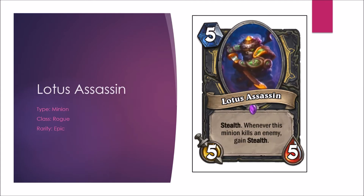On to the Lotus Assassin — our first Rogue-only card. It has Stealth, and whenever this minion kills an enemy it gains Stealth again. This card certainly has potential — if buffed, it can make surprising value trades and then escape an easy counter by your opponent. In Arena, it's basically just a better Stranglethorn Tiger. It's not a beast, but it will trade really well. Constructed B, Arena B-plus.